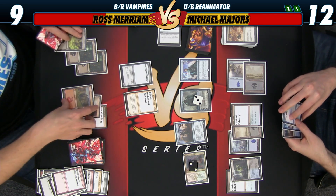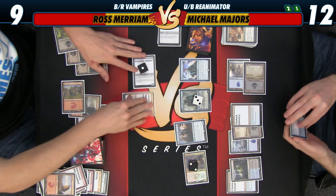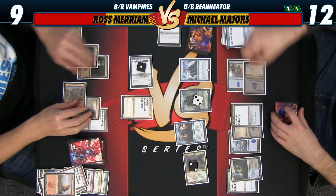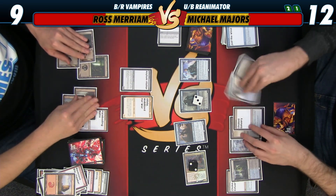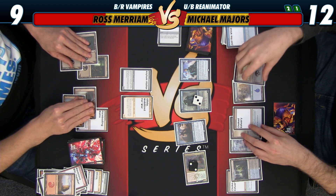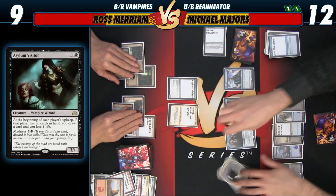Play Asylum Visitor — discard — tag Jace. Adjust the window, replay it. Is it the beginning of my upkeep you draw a card? Each player's upkeep — if that player has no cards in hand, I draw a card, so it's dependent on the player. Okay, I'll just flash this back and attack you.